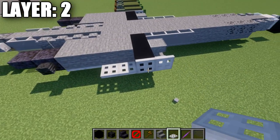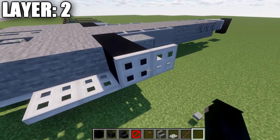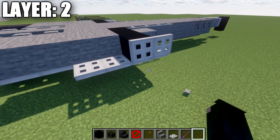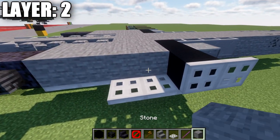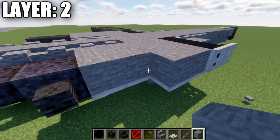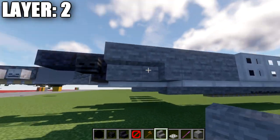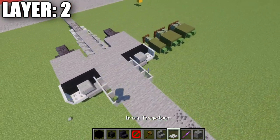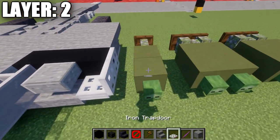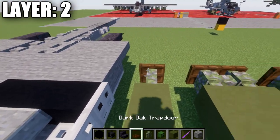If you're on a different version that does not have a debug stick, you can use glitches to get the iron trapdoors to sit there, or use birchwood trapdoors instead. Then place down two stone blocks back, a stone upside-down stair, and an upside-down corner stair — forming a corner stair — and then a normal upside-down stair after that. After that's done, we'll put our bombs onto what will be the pylons in the next layer.